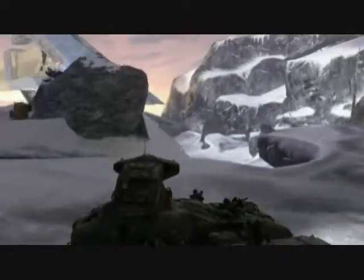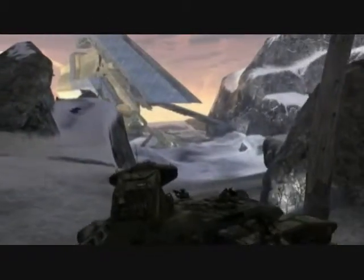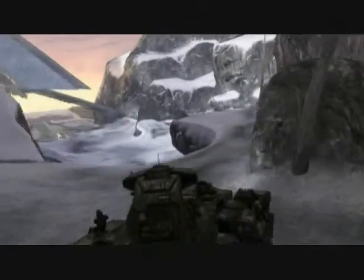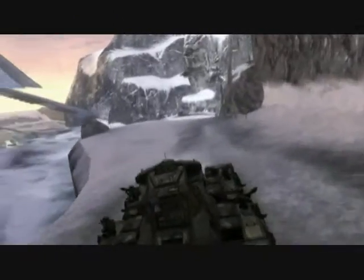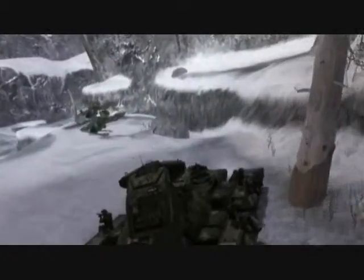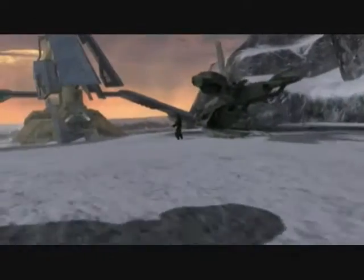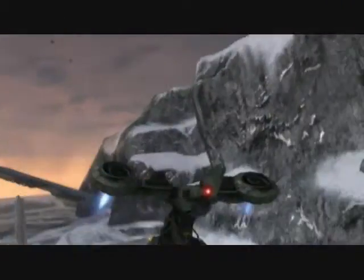Now if you're using the slow and steady method, I'm going to show you how to set it up. You see those two Hornets? We're not going to use them quite yet — we're going to use the tank. But you're going to want to reserve one. So take the first Hornet over here and park it where the Marine isn't going to take it later. They're notorious for stealing your cool stuff.